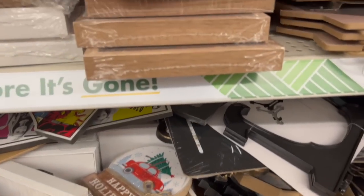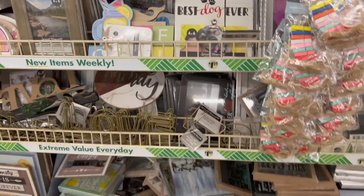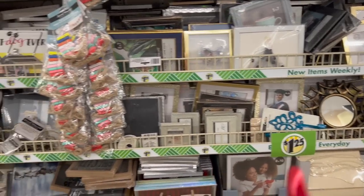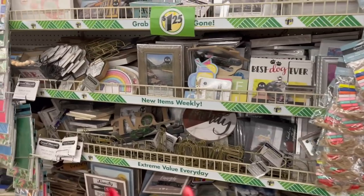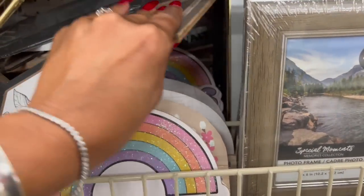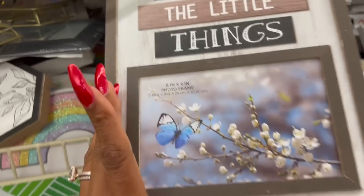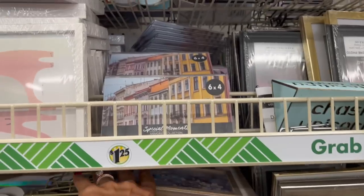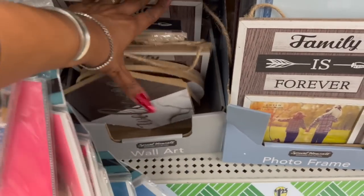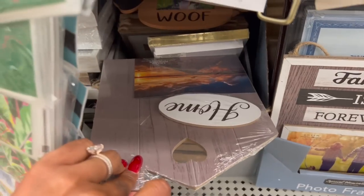It's crazy — that's one of the reasons I love this Dollar Tree and one of the reasons I hate it, because it's really hard to see everything they have — it's so compact. This one is cute: 'Enjoy the Little Things.' If they had it all displayed nicely I think they would sell more, but unfortunately they do not, so it's a little harder to see what everything looks like.